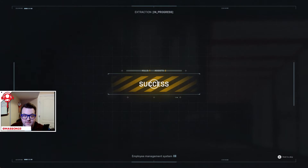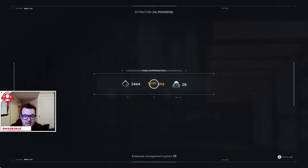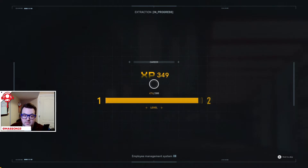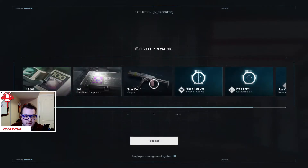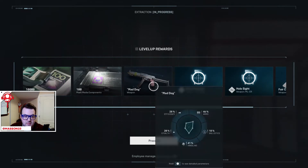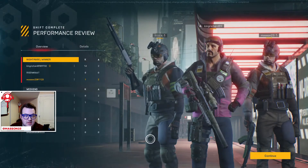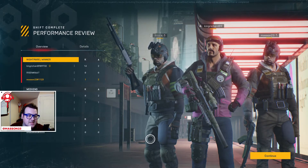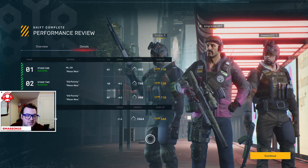I finished one of two quests apparently, and I got some XP and some stuff. I got to level two — new level achieved. Holy cow, King Richard had 14 kills and two assists; I had one kill and two assists. Man, that guy was on fire.